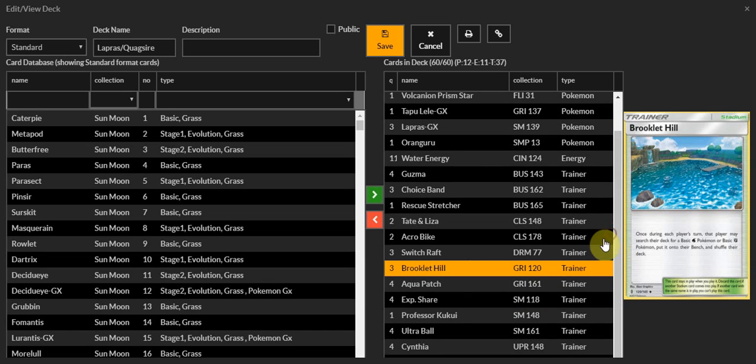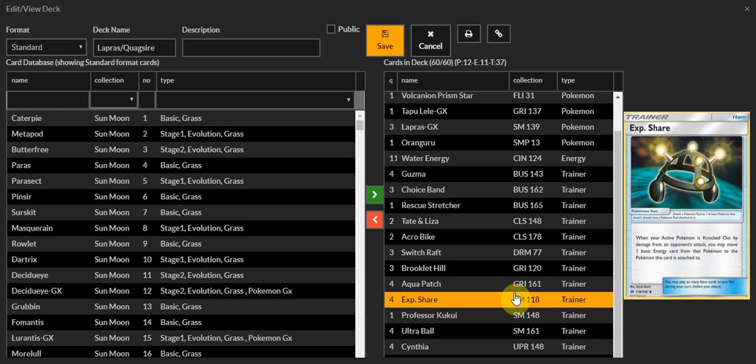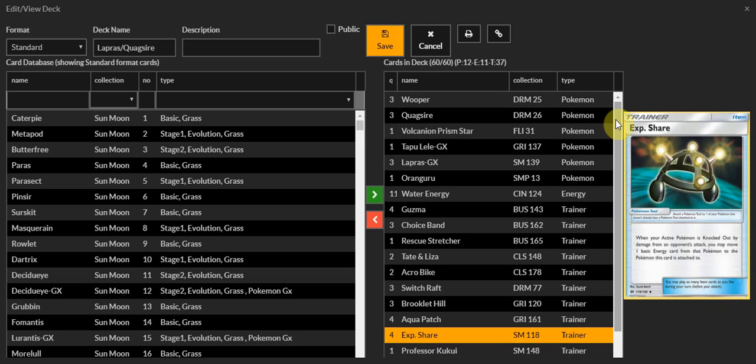Ultra Ball — very interesting. It bumps back out from damage by attack, and we move one basic water energy from that Pokemon to the Pokemon this is attached to. Not bad at all. So attach this to another Lapras, Lapras gets knocked out, a Pokemon gets knocked out, you can move one of those energies onto it.